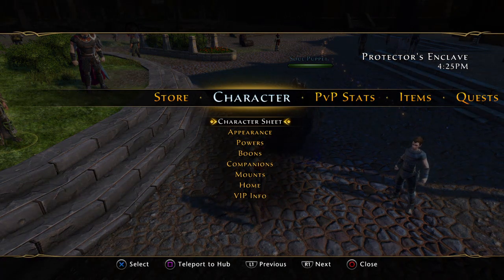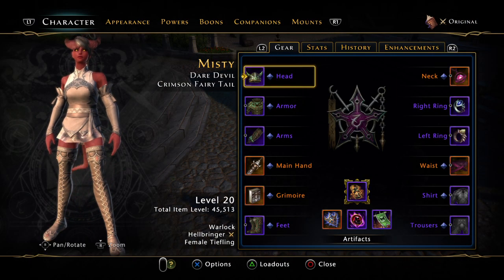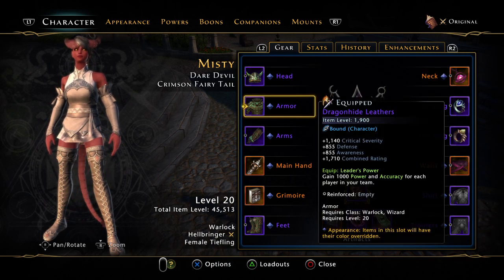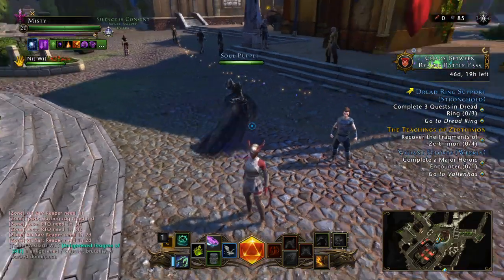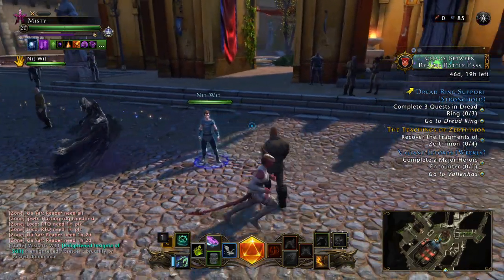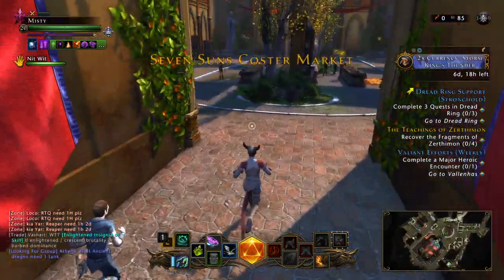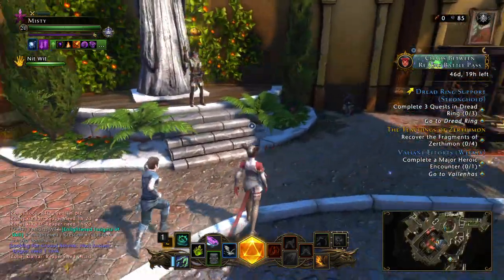All right, character sheet — your armor, your gear. You come down and gear is 1900, 1900, 1900. You say, MightyShip, where do I upgrade my gear? Where do I get 1900 gear?